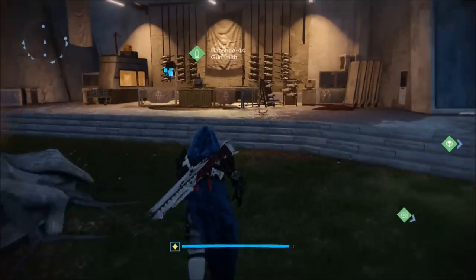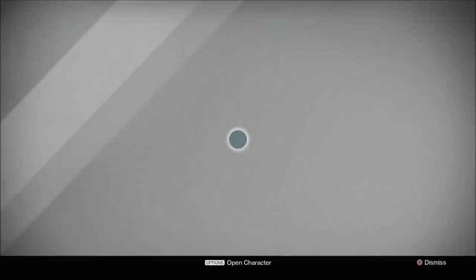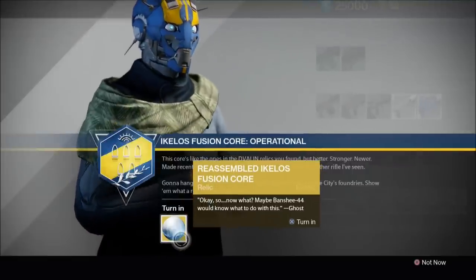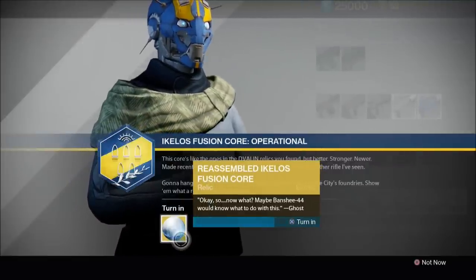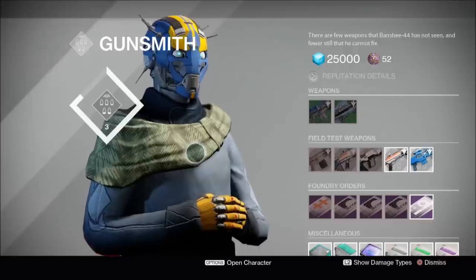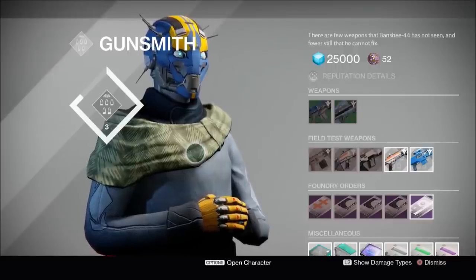You now need to take the repaired Fusion Core to Banshee. Now, sadly, he doesn't hand you over the Sleeper Simulant. Instead, Banshee says he's going to hang on to it and show it to the city's foundries. In short, we now have to play the waiting game. My guess is that you'll need to return to Banshee on the next Armstay to collect the Sleeper Simulant. I guess we'll just have to wait and see.